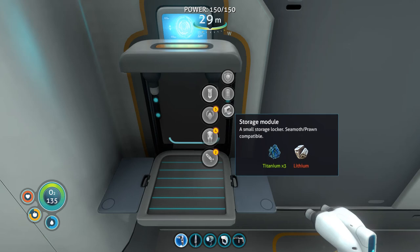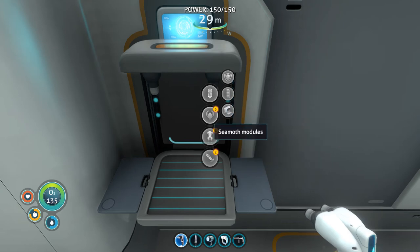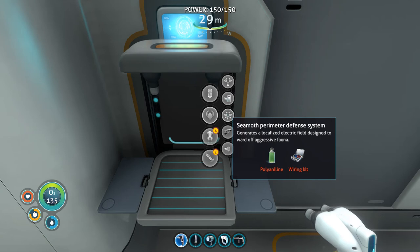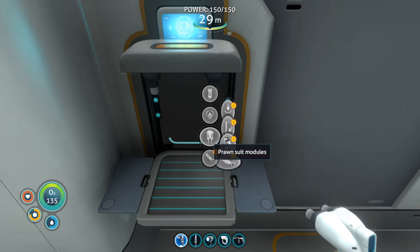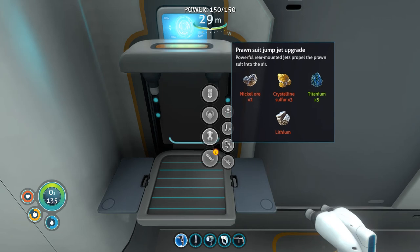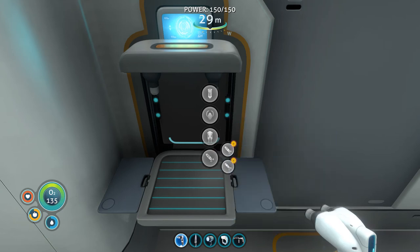I really want the energy efficient module, hull reinforcement, depth module one, solar charge, perimeter defense — I have no idea how to get that, I'm sure it's from that green crystal. Torpedo — I need aerogel, no idea how to make that. Sonar — yeah, that's gonna be fun. Crystalline sulfur, that'll be fun to get. Kyanite. All good things — these are awesome.